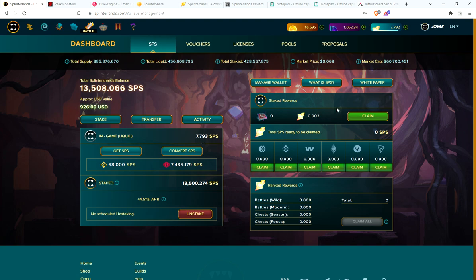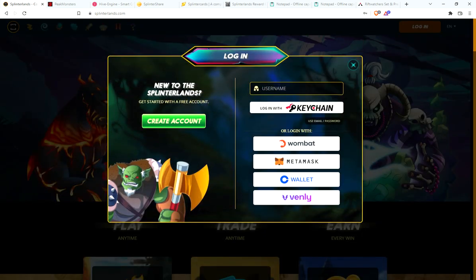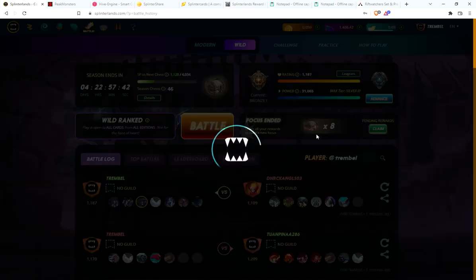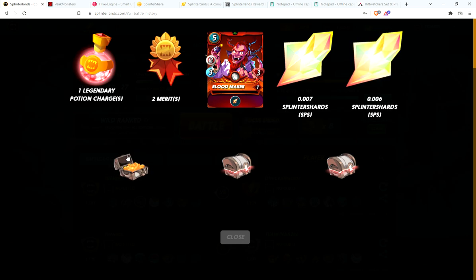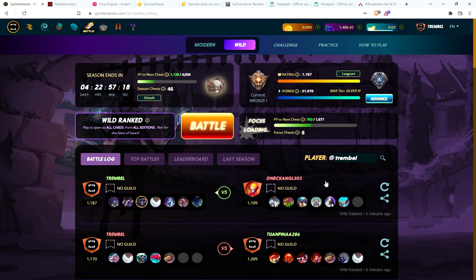Let's go check out the second account. We have eight bronze chests to collect, up to 46 bronze chests for the season, but getting lucky on this account with some epics lately, so that's always good. Starting off with a potion, two merits, Blood Maker, a little bit of SPS, potion, SPS.